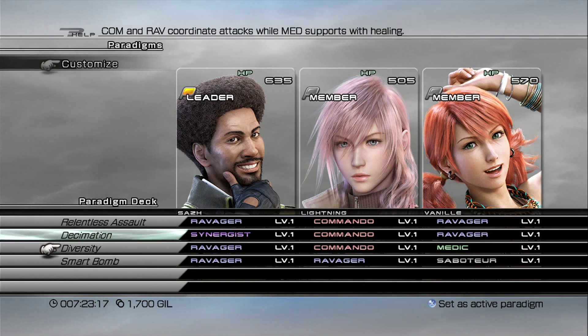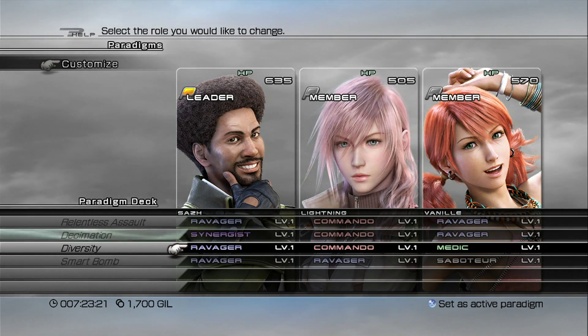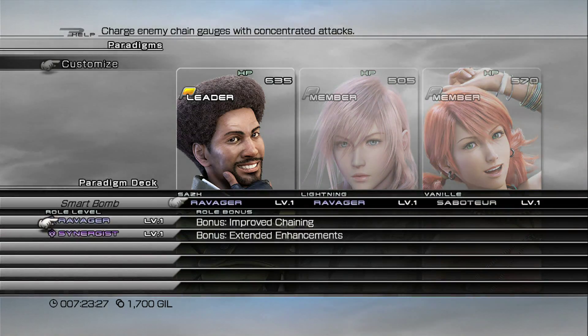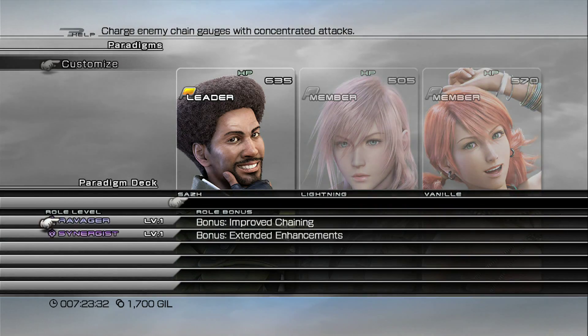The paradigm you should set up is Ravager/Commando/Ravager, Synergist/Commando/Ravager — make this your starting paradigm called Decimation. The next one should be Ravager/Ravager/Medic. The fourth paradigm is Ravager/Ravager/Saboteur, and the final paradigm is Ravager/Ravager/Ravager.